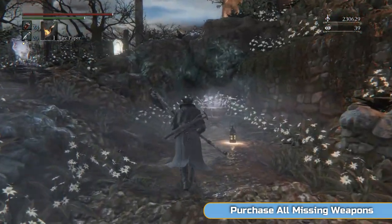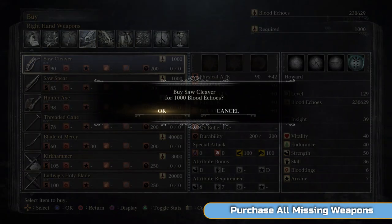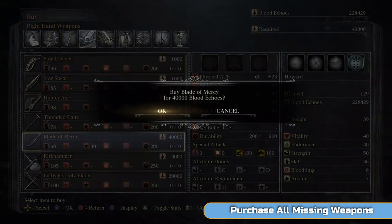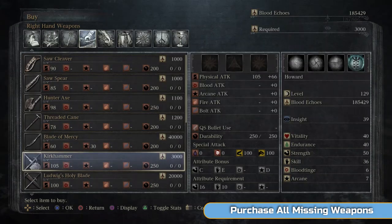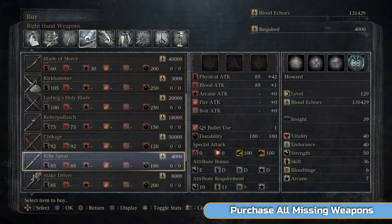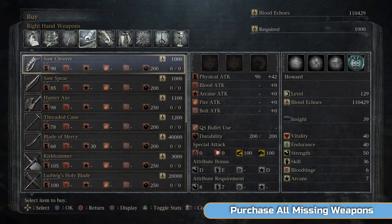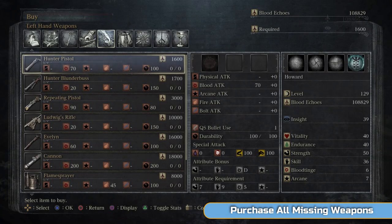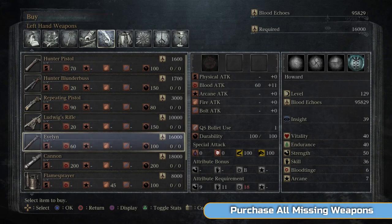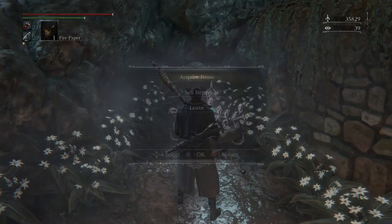At this point you should have over 200,000 Blood Echoes, and then go and purchase all missing weapons — all the weapons you don't have already. I'll put a list in the description. There's only one we can't get — the Burial Blade. We need to get that in New Game Plus, but that's fine, we'll get that in the next video. Just make sure you buy every single one. You should already have Ludwig's, the Kirkhammer, Chikage, Rifle Spear, Stake Driver, Beasthunter Saif, Tonitrus, Logarius' Wheel, Beast Claw. And then for firearms: Hunter Pistol, Blunderbuss, Repeating Pistol, Ludwig's Rifle, Evelyn, Cannon, Flame Sprayer, and the Rosmarinus. That should be you done — just the Burial Blade in New Game Plus.